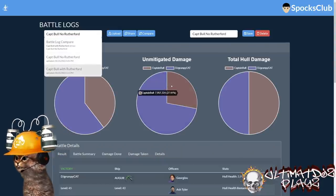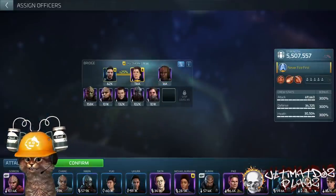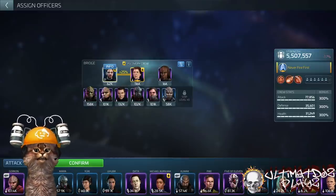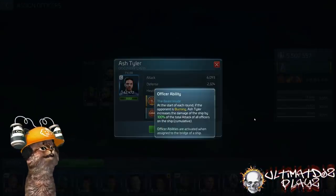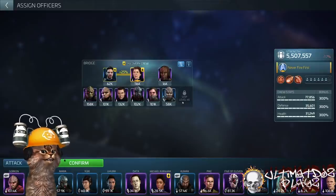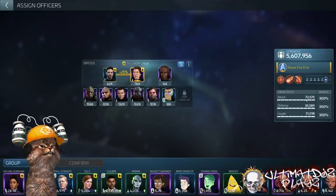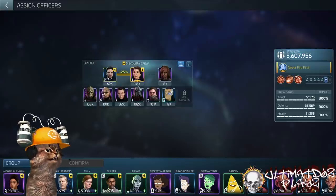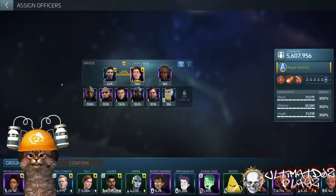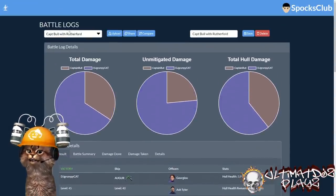We got the win, but barely, with a bigger repair bill than I'd have liked. So I made one simple change. In the first battle I was running Barrett in this spot — 77,856 attack points. That's important because Ash Tyler uses attack to increase the damage of my shots. The big question is: is the lower deck ability worth losing those statistics? I'm going to take 77.8k down and put Rutherford in, dropping me to 72.5k — a loss of about 5,300 stat points, which could be 5,300 damage per shot cumulative.